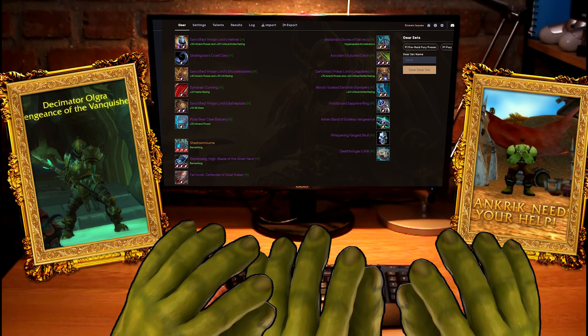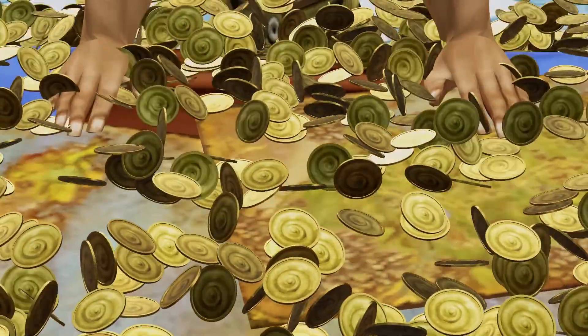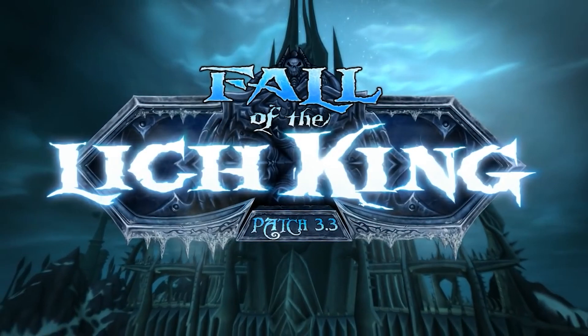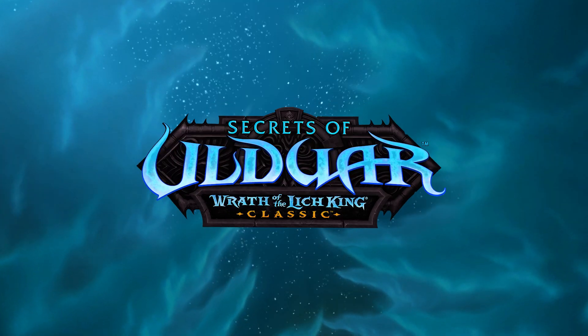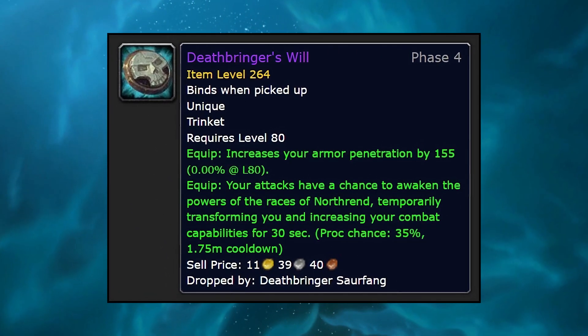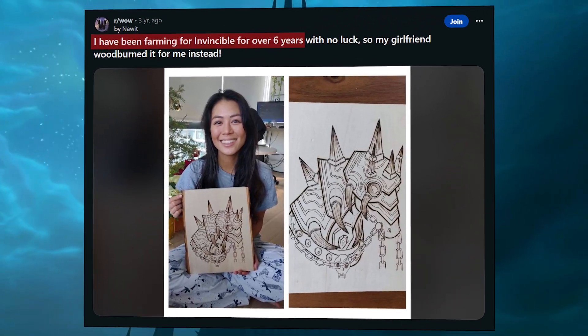I've spent most of the last week researching the best new items coming in Wrath Phase 4, and they aren't going to come cheap. What I found confirmed one thing: you'll need more gold for Phase 4 than you needed for all the other phases combined. There are just so many big ticket items you won't want to miss out on, like the Death Bringer's Will trinket, the new 264 item level BOEs, and Invincible — the most impressive mount in the game.